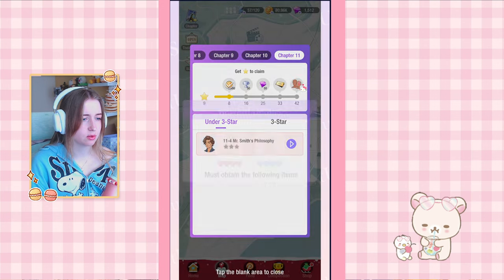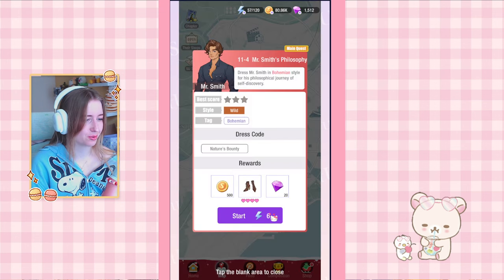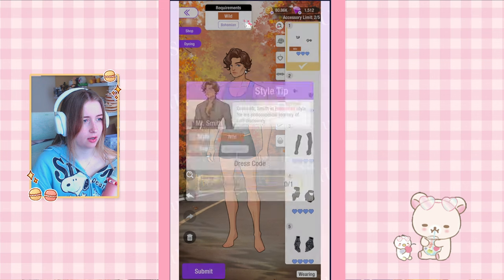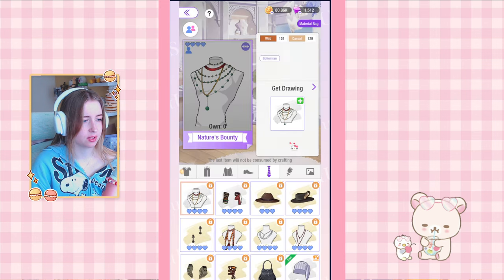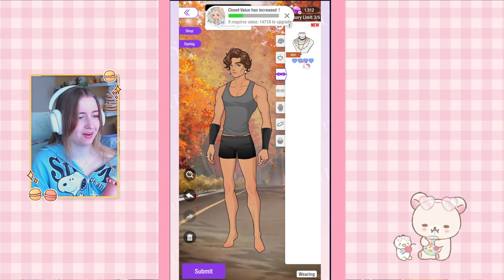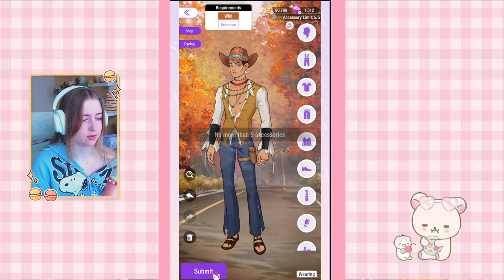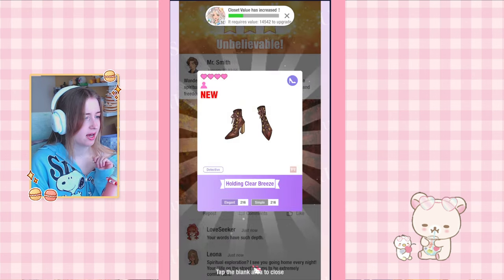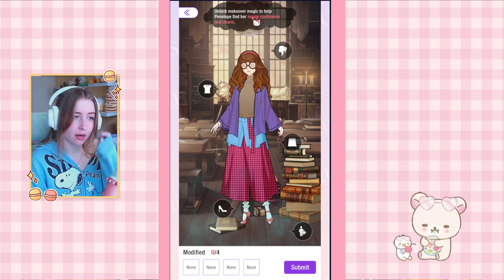We have our first chapter reward. Now on to 11-4 which requires Nature's Bounty. We have to craft something — and that's actually the name of the item too! We get the blueprint from the store and only need four of these. Then we dress the character in a wild outfit. The accessories are already capped and that is three stars — I didn't even add any background piece. We also have these really interesting shoes.